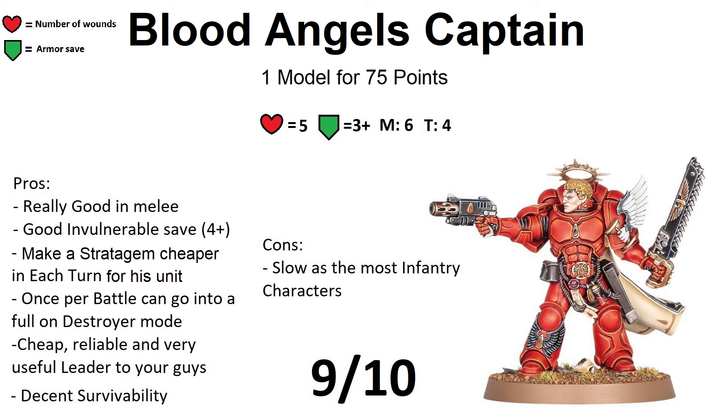But what else can our captain do? Defensively, he has a 4+ invulnerable save, which is great. He also has 2 amazing abilities. The first is Rites of Battle — once per battle round, 1 unit with this ability — so 1 captain can use it and reduce the command point cost of a stratagem by 1, basically giving him a free stratagem. The other ability is Finest Hour. Once per battle, at the start of the fight phase, you can declare this is the captain's finest hour. When you do, he gets 3 extra attacks and his weapon gains the devastating wounds ability, meaning every time you roll a 6 to wound, the damage goes straight through with no armor saves or invulnerable saves. If you roll well at the finest hour, that can change a game.